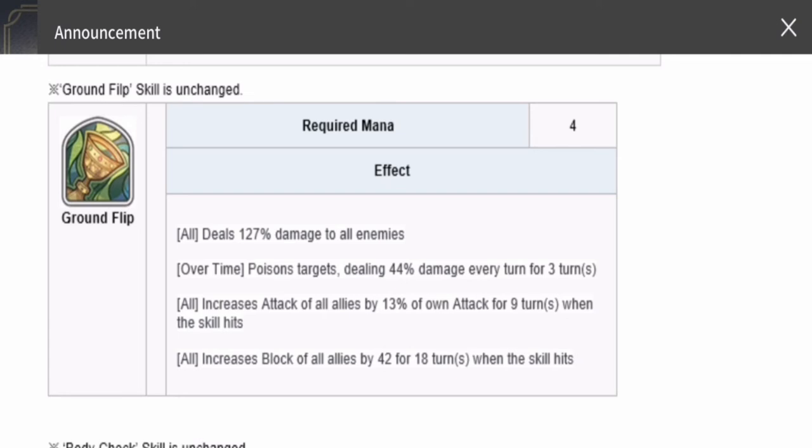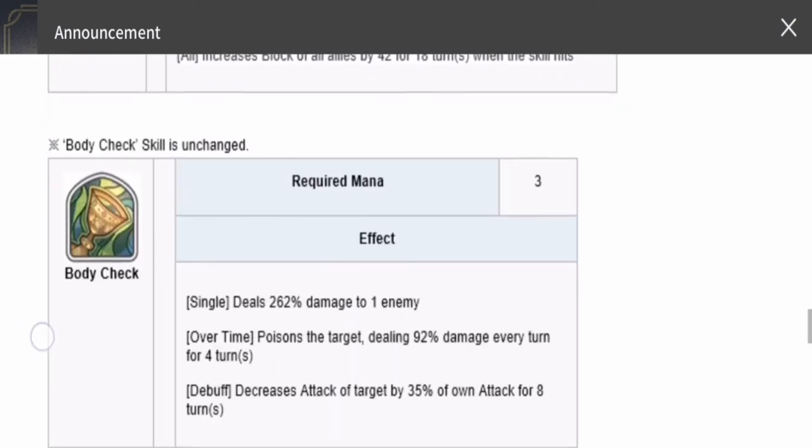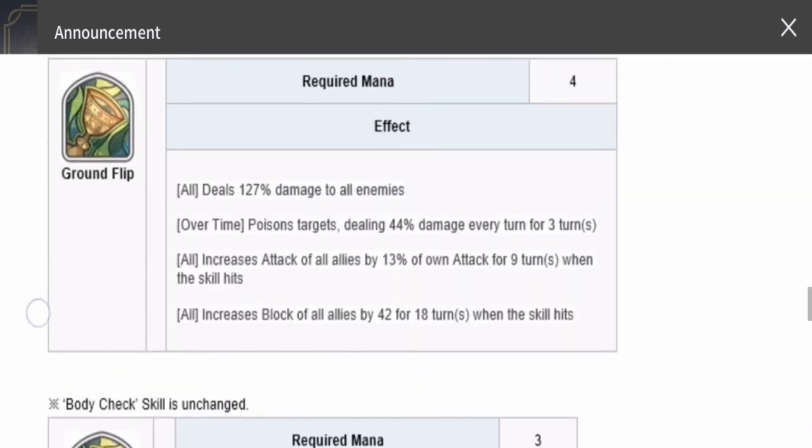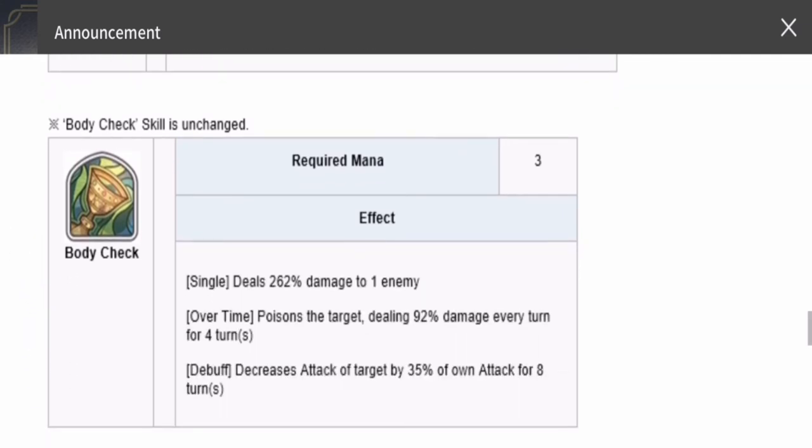His S2, Body Check, requires three mana. It's similar to Ground Flip but targets a single enemy, dealing 262 damage to one enemy. It also inflicts poison over time and decreases the target enemy's attack by 35%. However, this skill only decreases attack with no increase in defense.